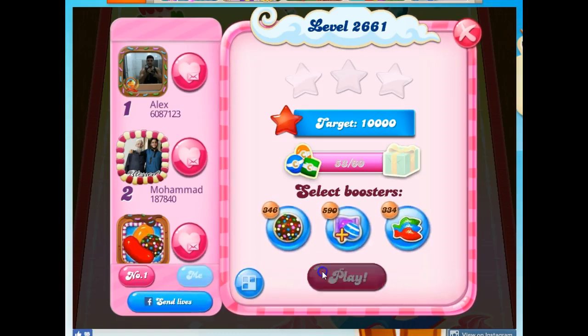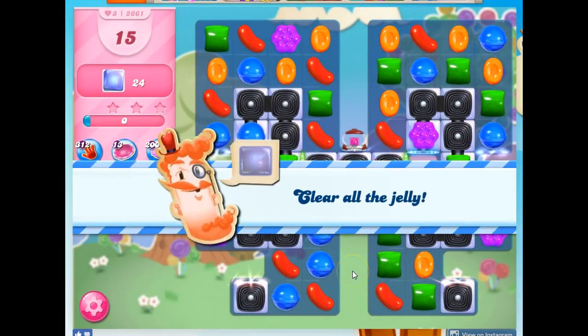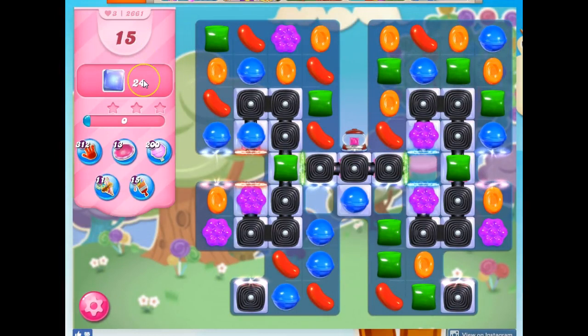Hi friends, this is Susie, your Candy Crush Guru, here to help you solve the puzzle of level 2661, where we have 15 moves only to clear out 24 Jollies.